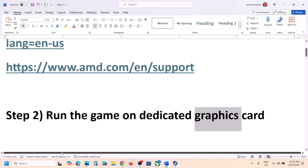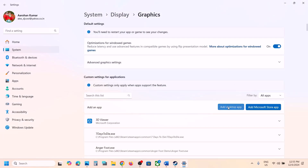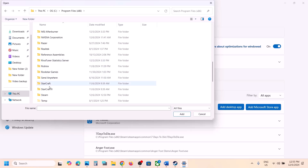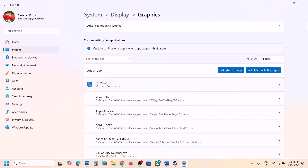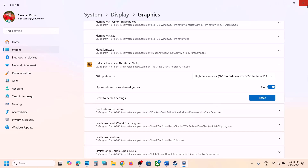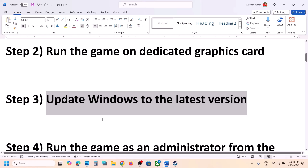The next step is to run the game on a dedicated graphics card. For this, type 'Graphics Settings' in the Windows search box and click on Graphics Settings. Click on 'Add desktop app', then go to the game installation folder — open C Drive, Program Files, the Steam folder, the Common folder, then the game folder — and select the game exe file. Click Add. Once the game is added, scroll down, find it in the list, click on the game, select High Performance, and choose your graphics card. Then launch the game.